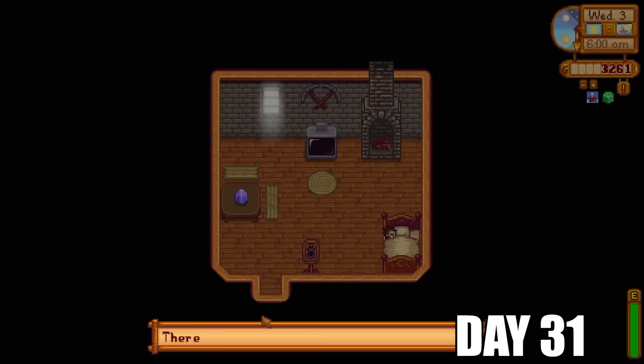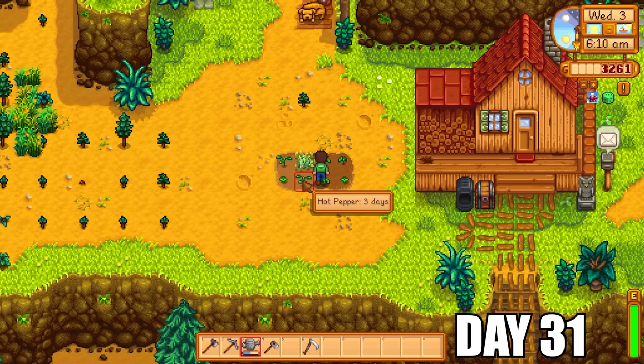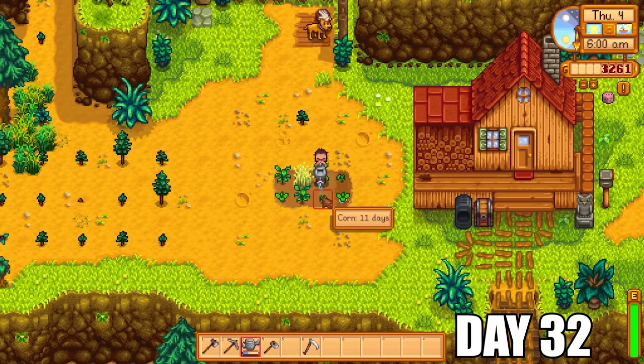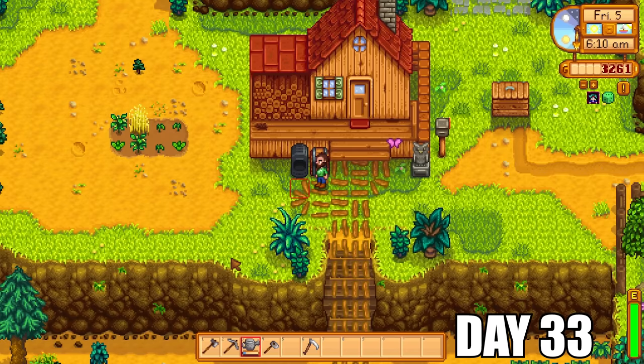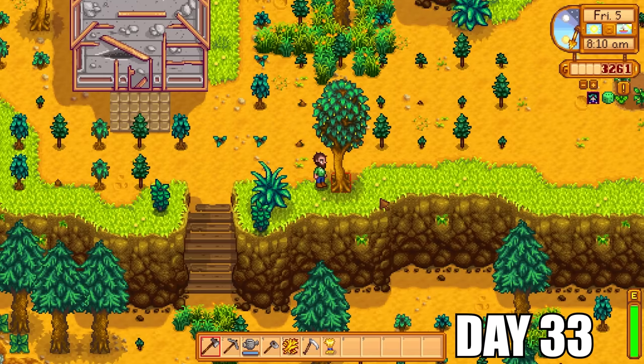Day 30 begins with watering up some crops, then it's back to regular duties of mining ores and cutting down trees. There was an earthquake during night 31 — I was actually thinking of leaving the farm and exploring Stardew Valley, but the earthquake scared me into deciding not to. I decided to play it safe and stay on the farm. I had everything I needed here — company, crops, wood, and stone. Day 33 I managed to get some hay and wheat; I didn't have any animals but I'd just sell those for extra profit.